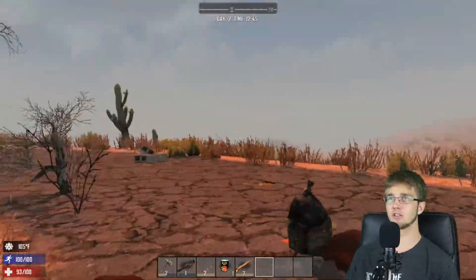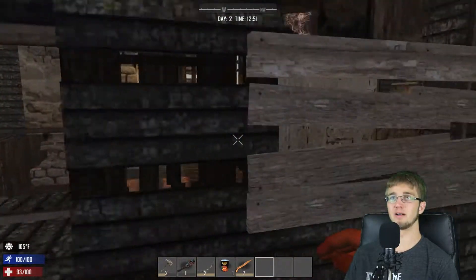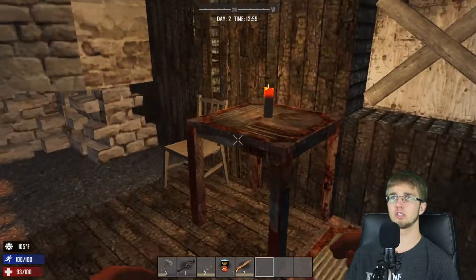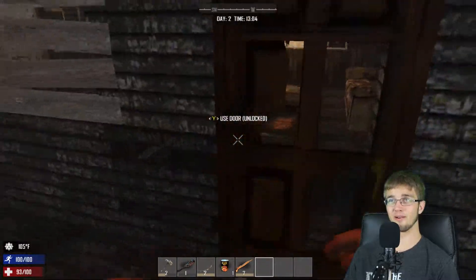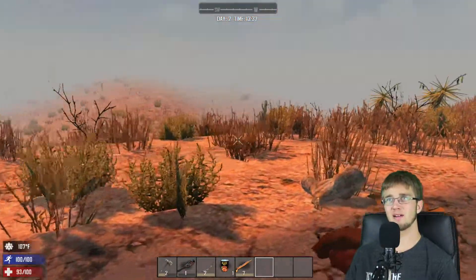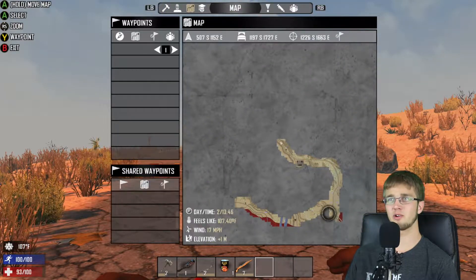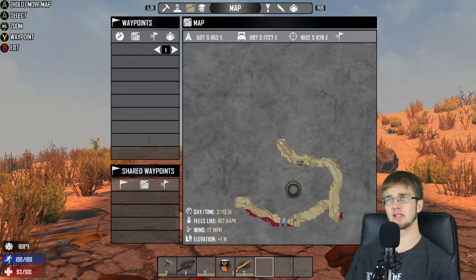We found another random house. There doesn't seem to be many zombies around here. It seems kind of like the house we found before — pretty much nothing inside of it, nothing of use. This is just pretty uneventful. I'm really wanting to find a forge at the moment. Is this entire place desert? I thought in this campaign world it was different. Maybe it is naturally generated weirdly. We'll just keep on this path — this whole entire area seems to be desert.